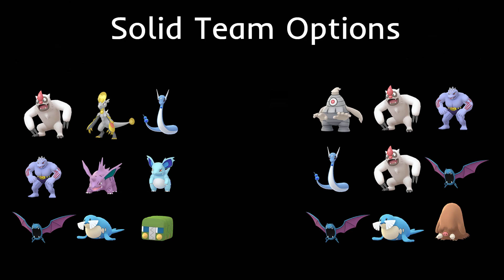Fourth team: Dusclops with double fighting-type coverage — Machoke with Karate Chop and Vigoroth. Cross Chop on Machoke is legacy, so you might not have it; I most likely don't. I think double Counter users are going to be strong in this meta because a lot of Pokémon are weak to Fighting — Vigoroth, Zweilous, Sealeo, Piloswine, Chansey. Double Counter users should be very strong.